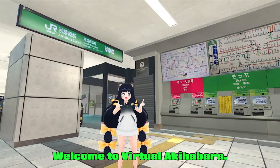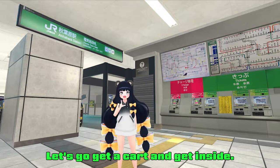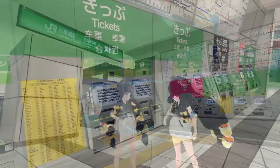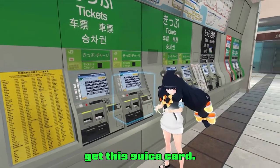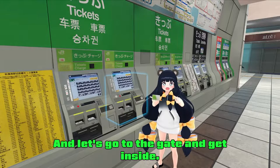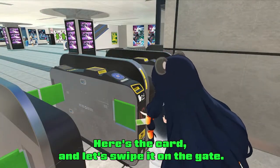Welcome to Virtual Akihabara and right now we are at Akihabara Station. Let's go get a card and get inside. Let's grab a card and get this Suica card. Let's go to the gate and get inside. Here's the card and let's swipe it on the gate.